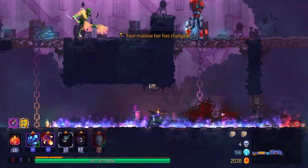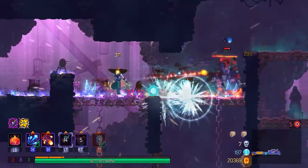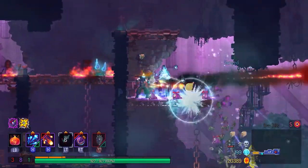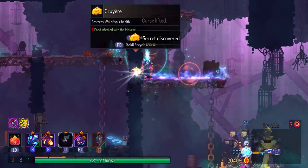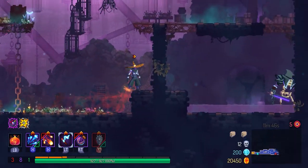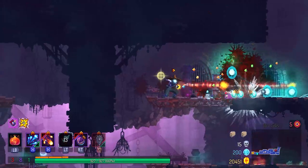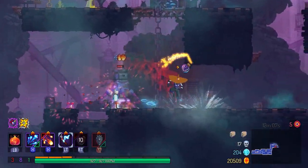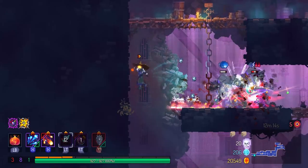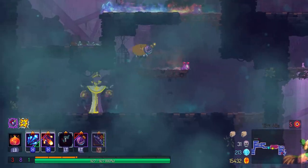I wanted to get an item that inflicts Oil on enemies so I can benefit more from the Ice Shards. What Tactics builds really excel at are dual-binding opportunities, since there are a lot of fast Tactics items — if you bind two fast items together you can almost double your DPS. I picked up the Oil Grenade so I can inflict Oil and get critical hits from the Ice Shards. On my tier list I gave Ice Shards S tier — there are just so many ways to use this item, and some people think it can replace any shield entirely because it slows enemies and does massive DPS.